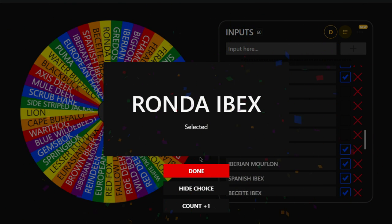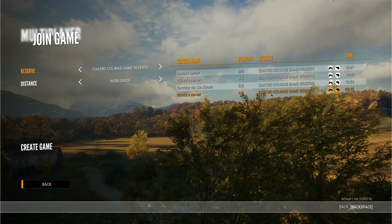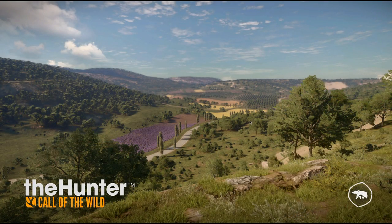We end up getting the Ronda Ibex! So it looks like we're going to be spending a ton of time on Quattro Calenus, which is actually kind of good because we don't go to that map too often. I do really badly want to get some good wolves, so we'll probably look for other stuff along the way. As you guys know, we don't specifically hunt just the species we roll — we look at whatever else is on the map too. But our primary goal will be the Ronda Ibex. There's a multiplayer server at the correct time for ibex, so we'll join this one first.